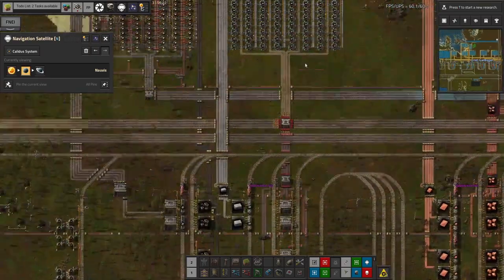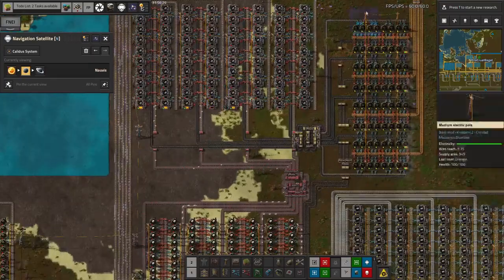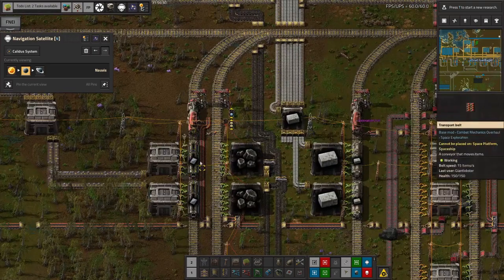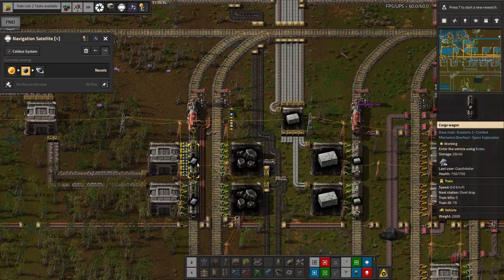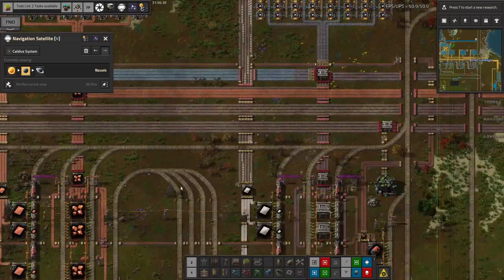The iron ore also comes out of here, goes along here, up into here where it turns into iron, and then into steel up here along with the supply of coke being passed through. We don't have anywhere near as much steel - as you can see these warehouses are completely empty and we're still trying to load a train. We need a lot more iron than we do copper.